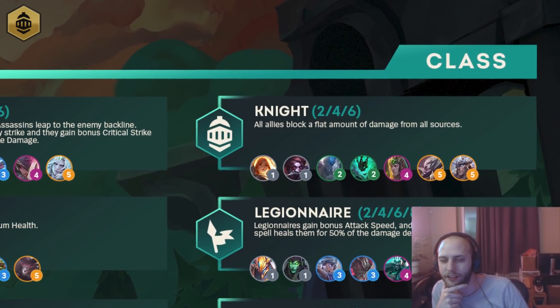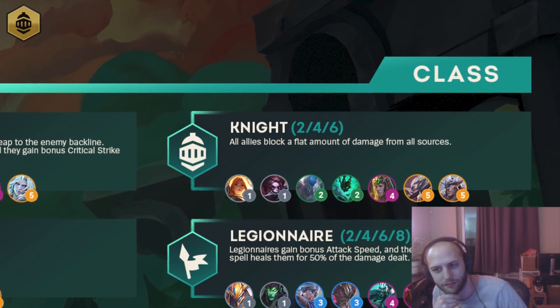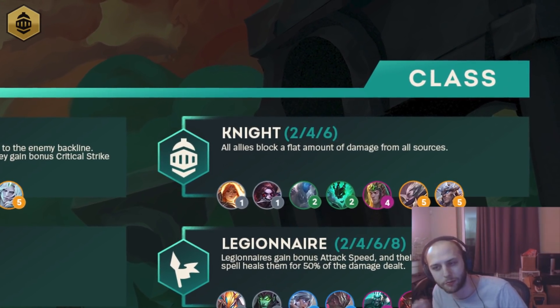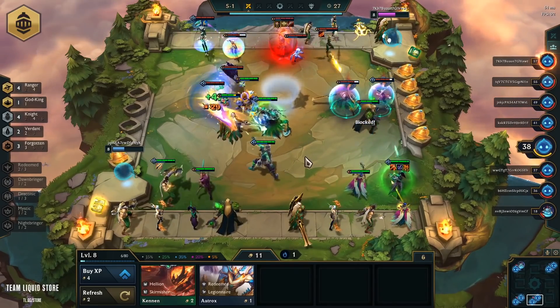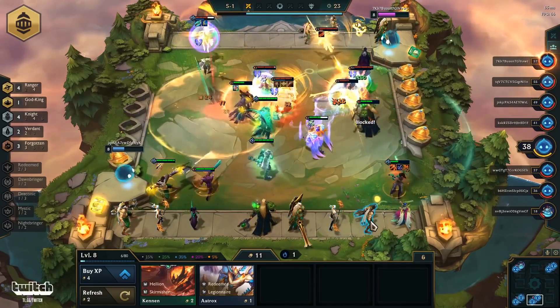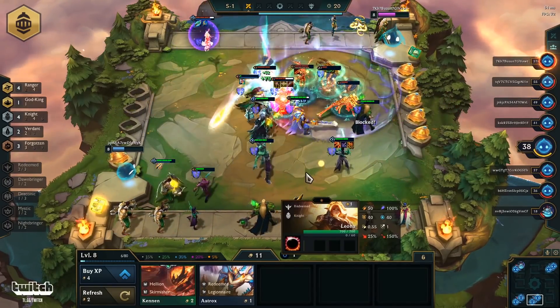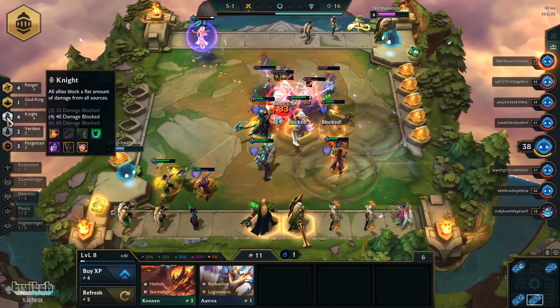Knights is the next one. All allies block a flat amount of damage from all sources. This is just your standard cookie cutter — it's pretty much Knights from set one, where it's that flat damage reduction from all sources. And there are a lot of them. So this is going to be one of your primary frontlines for the game. Also a lot of good five-cost and four-cost units belong to this trait as well, so a lot of good potential with that.